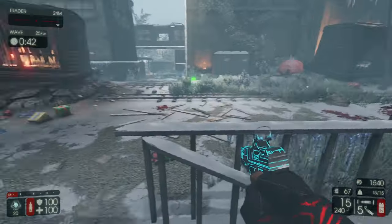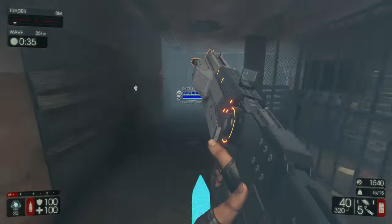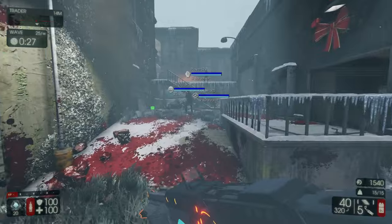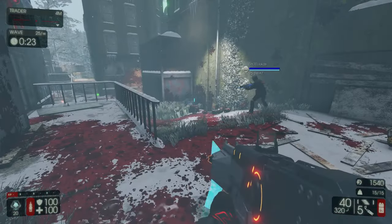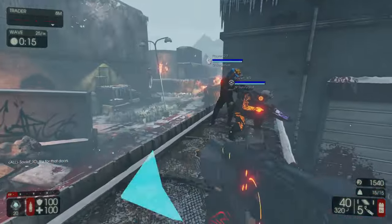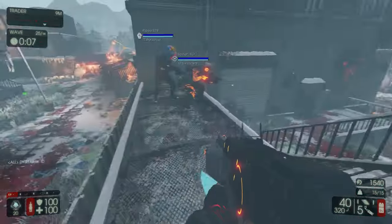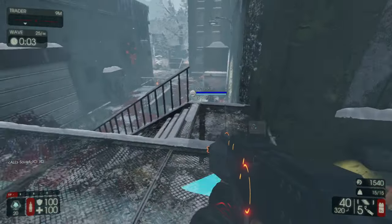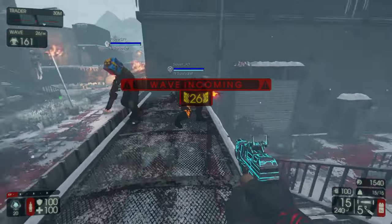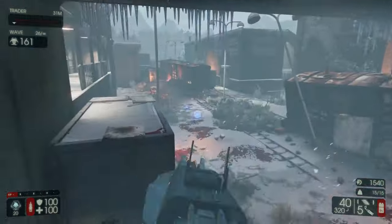Tip number nine: carry a medic pistol across all perks so you can heal teammates. The medic pistol is available on every single perk and is extremely lightweight at around one block of weight, costing only 200 dosh. You don't need to upgrade it — I mainly use it for the healing darts. As long as you haven't used up all your weight capacity on upgraded weapons, take a medic pistol. It helps your teammates greatly and takes pressure off your medic.